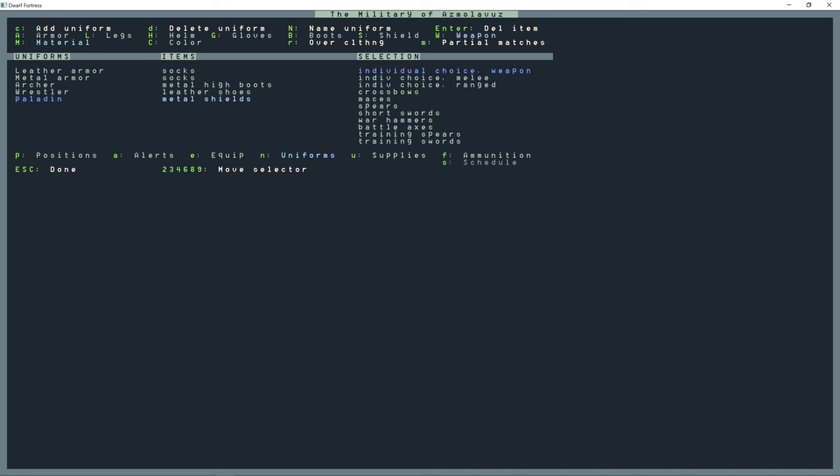Shift+W for weapon — for this particular squad I'm going to use Warhammers. Set the material, and I'm going to make this 'replace clothing' and 'exact matches.'